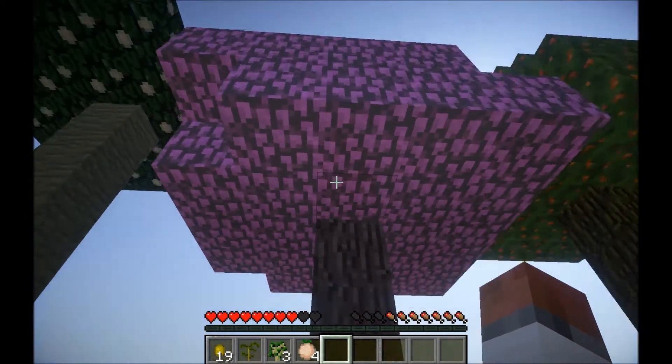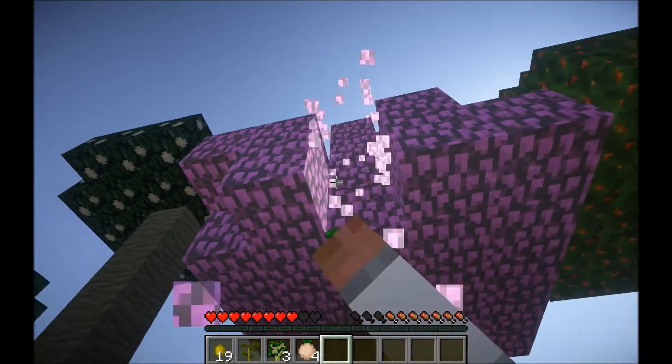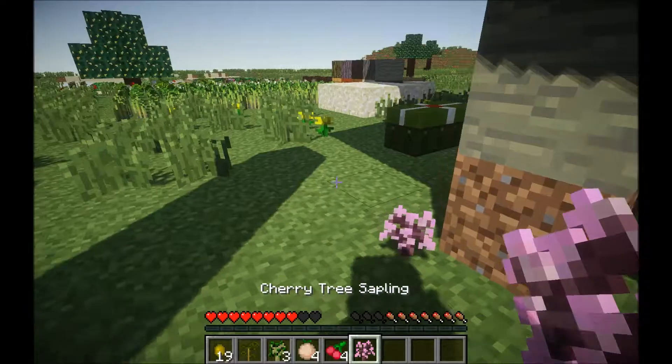This is a cherry tree. It spawns in forests. It drops cherries and cherry saplings. It's a nice pink colour, which is good for decoration.